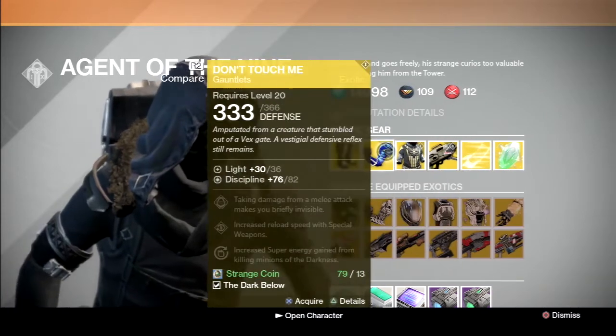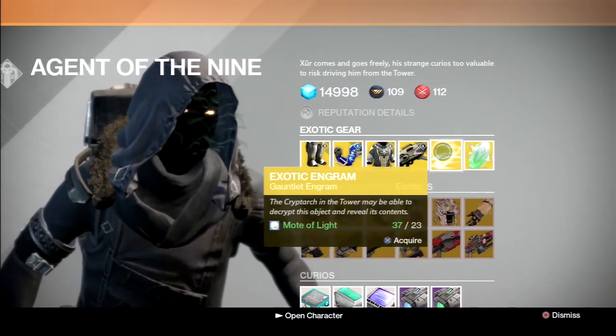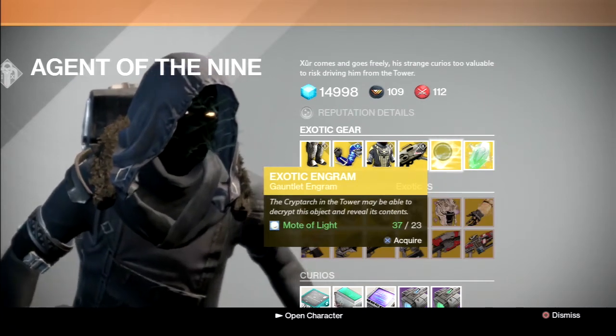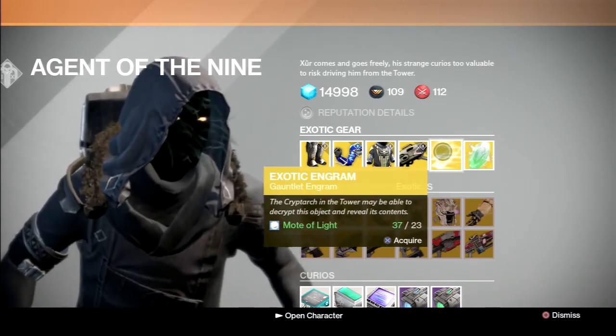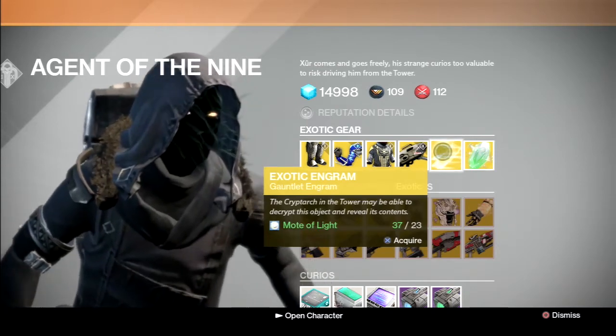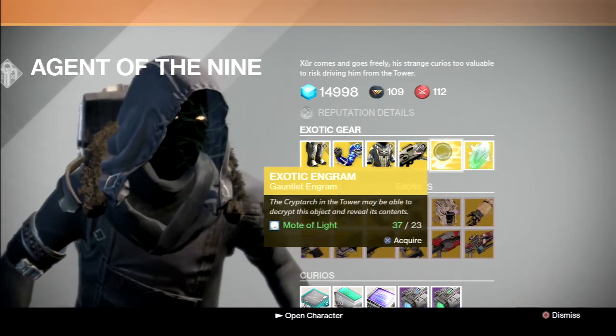If you want the Don't Touch Me's but you're low on strange coins and have a bunch of motes, you can gamble on these and possibly save some coins, and maybe get a better stat roll too. Personally, I do want Ruin Wings, but I'm not going to gamble because there's a small chance I'm going to get them since I only have enough for one engram. So I'll just save up for a chest engram and hope that I get Praxic Fire, since that seems like the only way I'll ever get them from Xur.